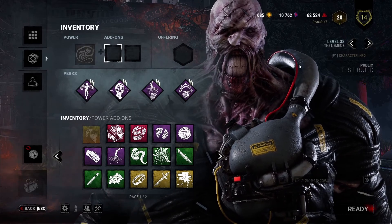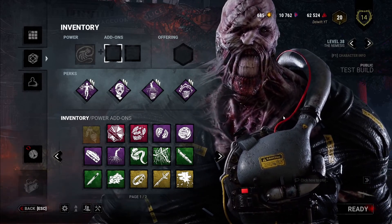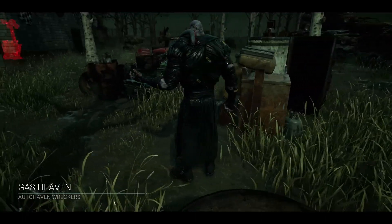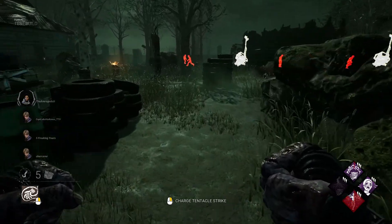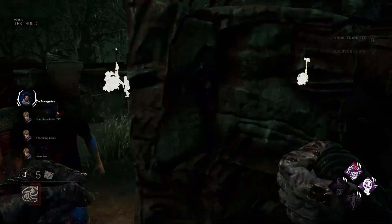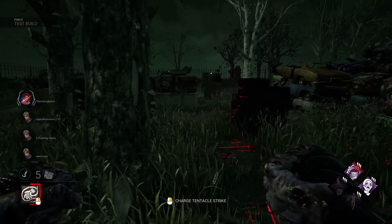I'm not going to go over all his add-ons - they affect zombie rates and things like that. I wish more than two zombies could be on the map at a time, but that's a discussion for later. Let's jump into a game. All right, Auto Haven - not Raccoon City Police Department, the one I really want. Look at all these people clustered together. Hey, don't touch that - drop it, that was not the play.